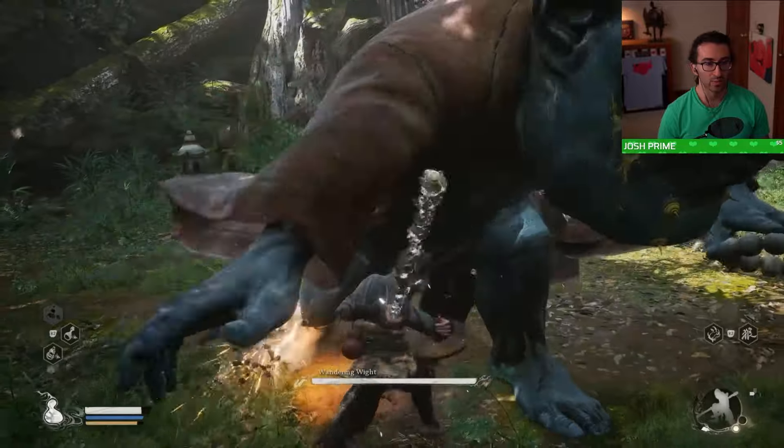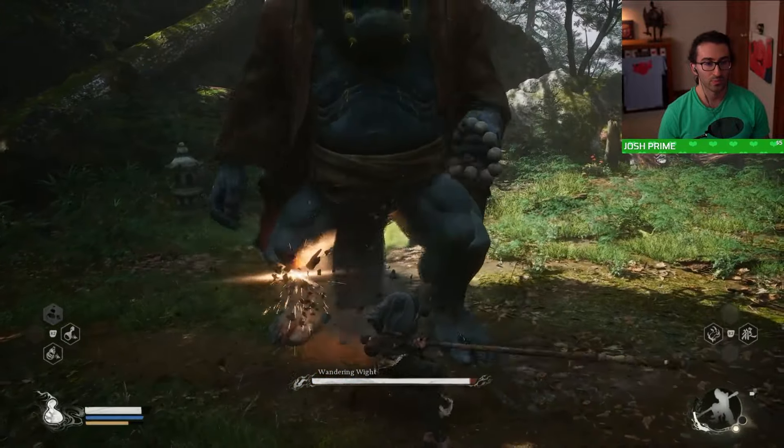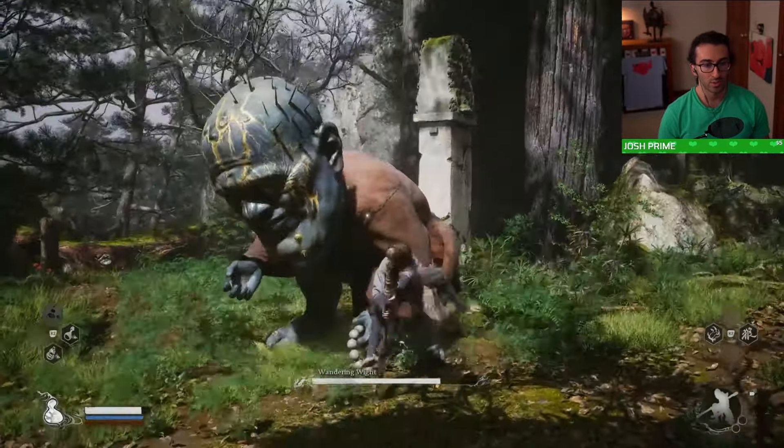Just start the fight by doing the light attack combo string — the last attack will stun him. Then press your heavy attack, which will also stun him and can make him completely fall over.